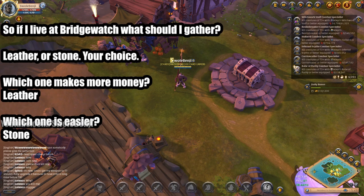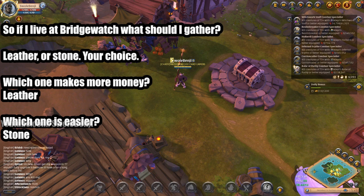If you live at Bridgewatch, what should you gather? Leather or stone — it's your choice, one or the other, not both at the same time until you're maxed out at one. Which one makes more money? Leather does. Which one is easier? Stone is easier, because you don't have to kill anything.